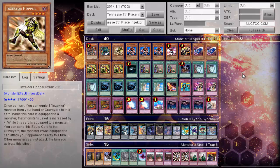What's up YouTube, ImcoForty here giving you guys the 7th place Tennessee Insector deck profile. Once again, thanks to Cordero for getting all this information to the public. Rehashing the deck list that will be available on Dueling Network or on Dropbox for you guys to download.